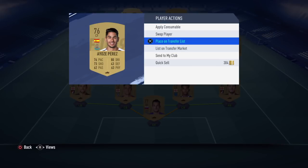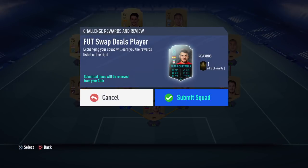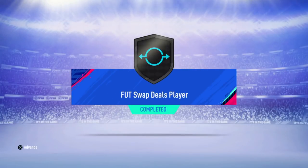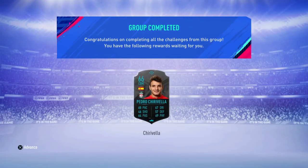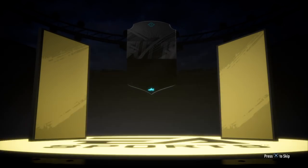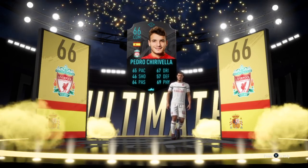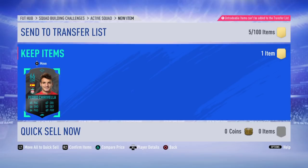I'm going to send this guy to trade pile since I don't need him anymore, and then submit the SBC. We get our second Foot Swap Deals player — Pedro Chivarella — SBC completed right there. We unlock the 66-rated Pedro Chivarella. The rating doesn't matter since we're just submitting him into another SBC anyway. There's the walkout animation — bang, there it is! If you guys enjoyed this video, leave a like, comment the player's name below, and subscribe if you're new. Thanks for watching, peace.